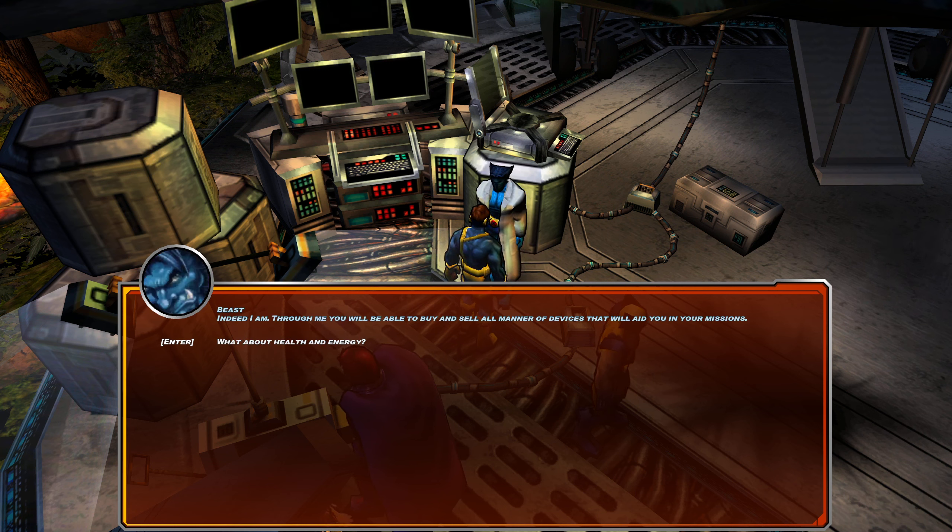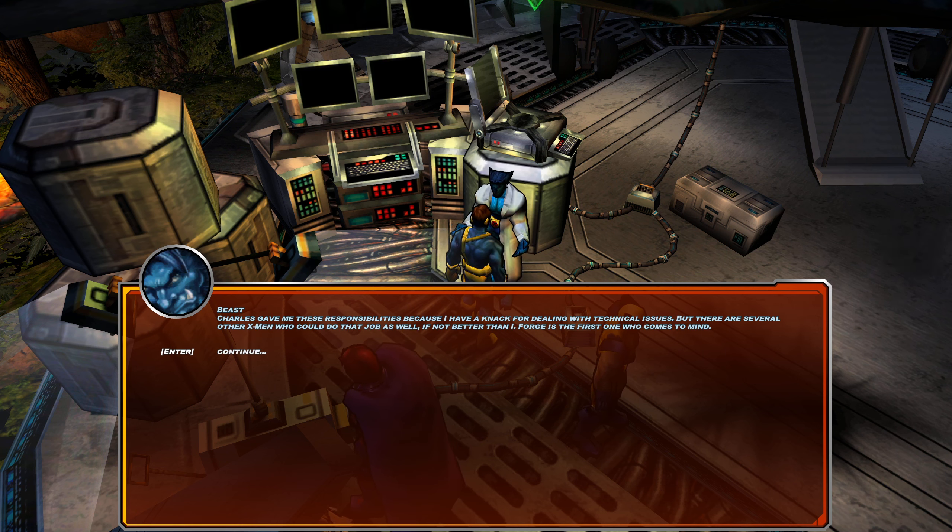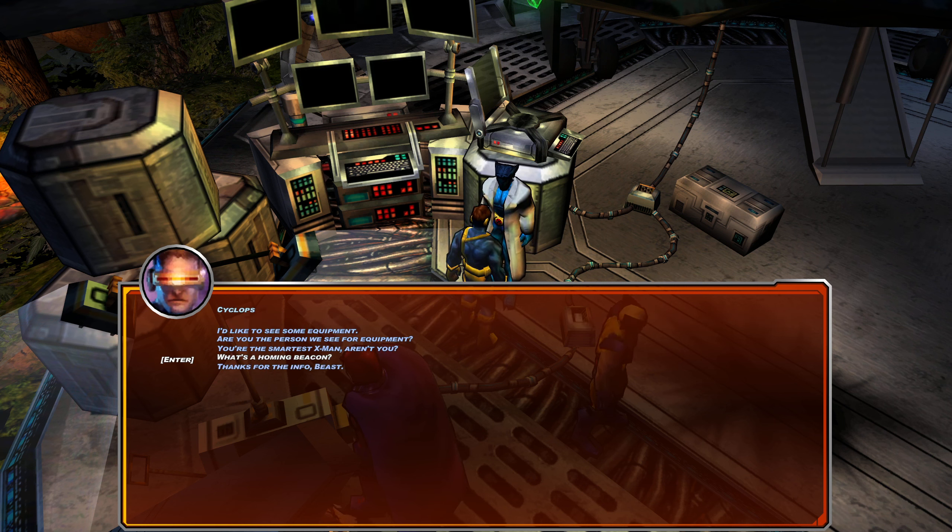This is tutorial stuff about equipment and selling devices. Beast handles equipment because he has a knack for technical issues, though he mentions Forge as someone who could do it as well. The homing beacons you collect throughout the levels — when you collect them all, they will unlock Iron Man for you, which I already have unlocked. I don't ever use Iron Man though since I'm not a fan of his. I don't really need anything to buy right now; usually I don't even bother buying items since they're way higher level and you just get equipment by playing the game. I mostly just buy health packs.